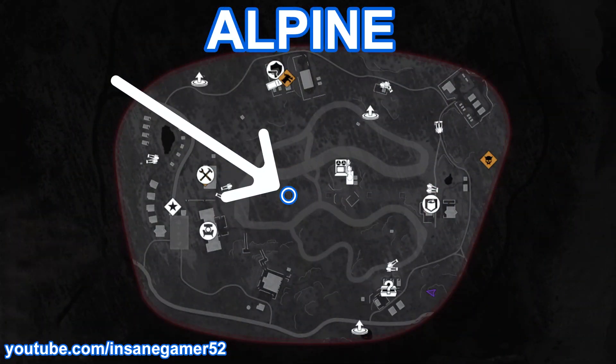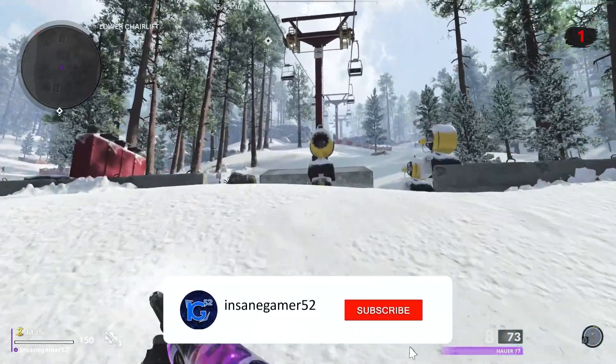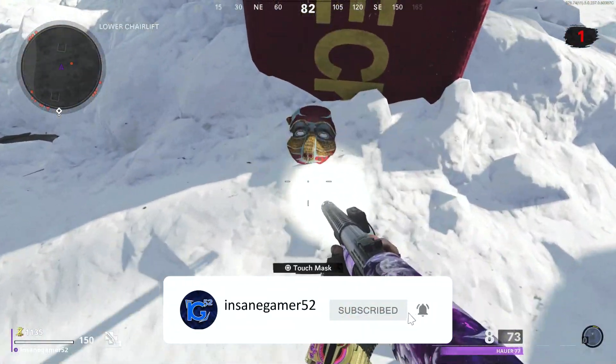Here's where to find the Monkey Mask on Alpine. Head to the middle of the map in the lower chairlift area, and it will be on the ground right next to the snowgun.